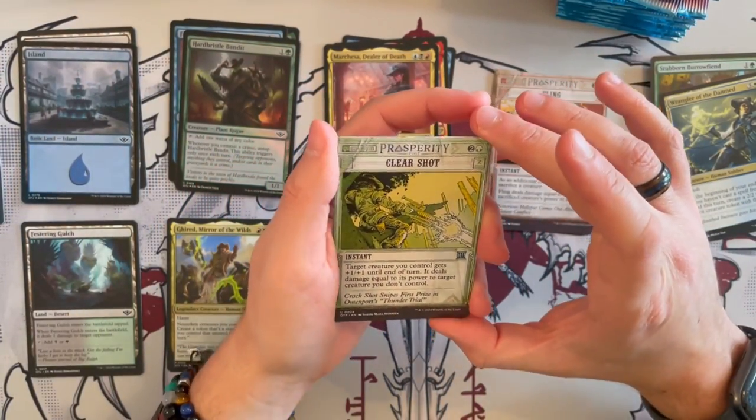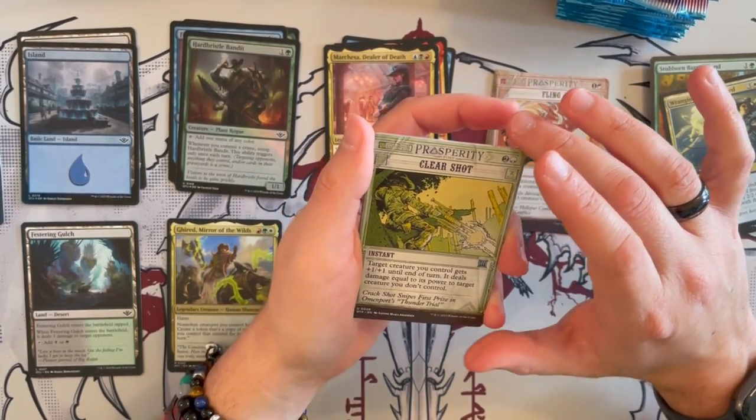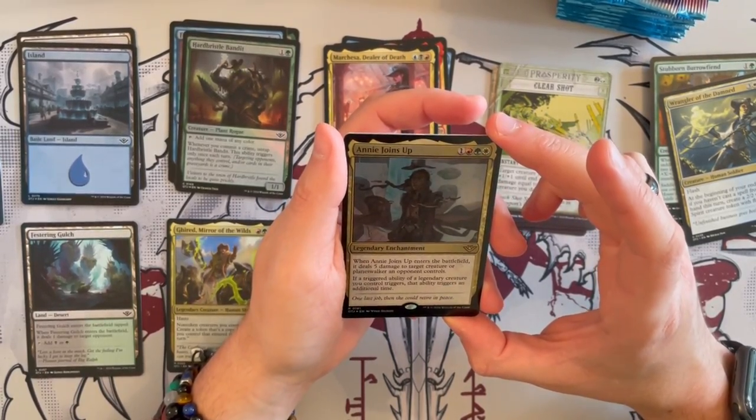Then we have Clear Shot that costs 3 — an instant where target creature you control gets plus 1, plus 1 until end of turn and deals damage equal to its power to target creature you don't control. A great one. And another rare — a foil one — this is Annie Joins Up. That's nice. This is like Annie, similar to Gerard.